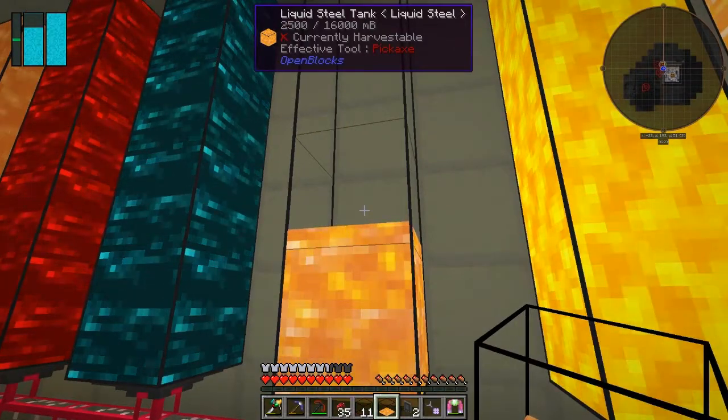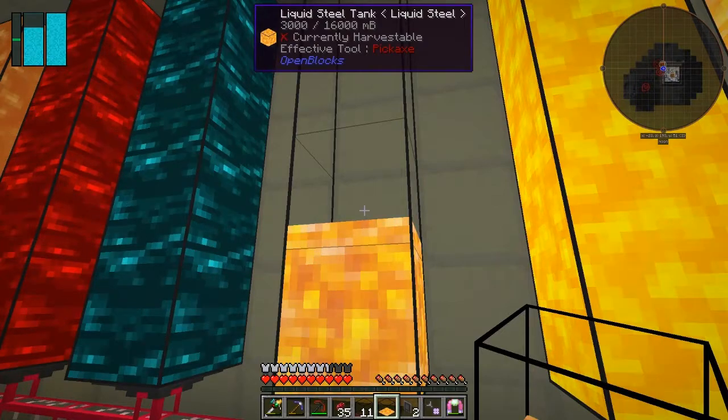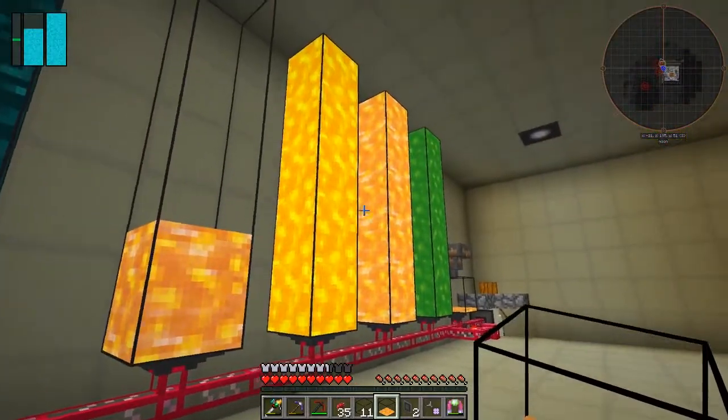The trouble is it doesn't empty out — this is staying at 125 millibuckets of liquid steel. But this one — I think you'll find this keeps going up. Now it's 2750, 2850, 3000 — and it's going to go up and it's going to fill this up completely. What a nice way of getting whatever resource you want.